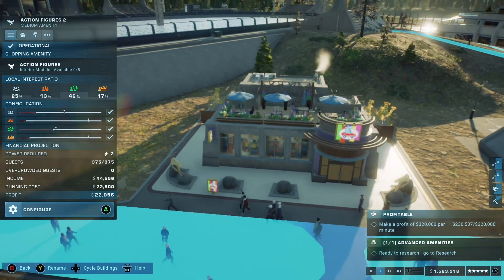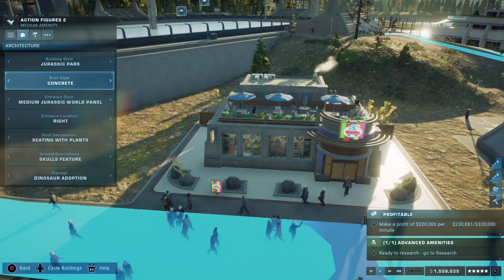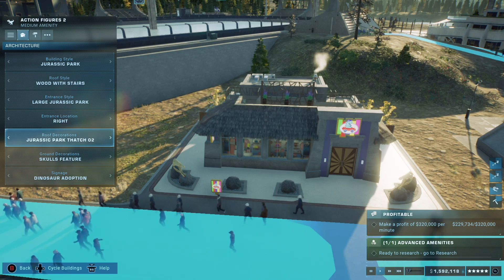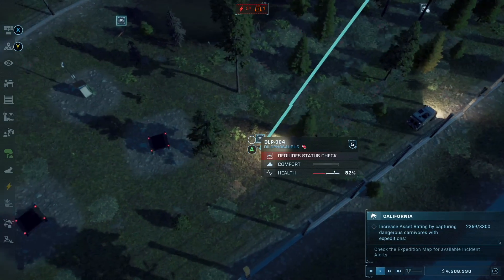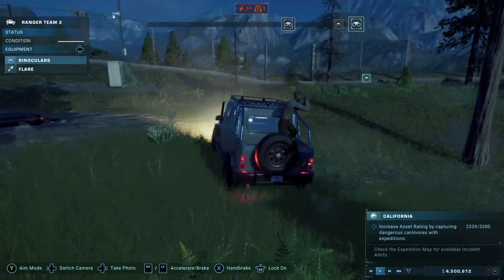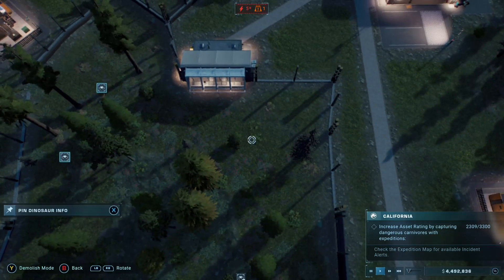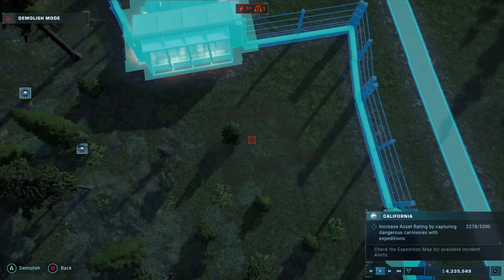Diversity in terms of buildings and habitats also deserves some praise. Being able to change up how buildings look with a variety of different baked-in cosmetic options really helps to make different elements of the park feel distinctive. The inclusion of paleobotany in the base game this time means that paddocks often end up looking naturally different from each other, with different animals thriving with different plant life. This adds much more visual appeal to enclosures, and combined with unique plant life for different geographies, it feels a world apart from the first game. There are currently no solo placeable trees, however.